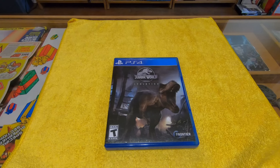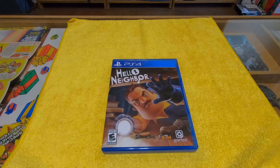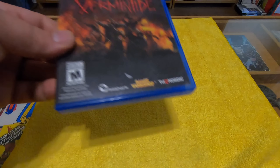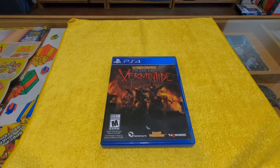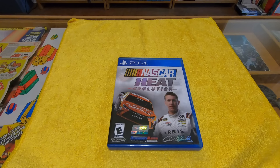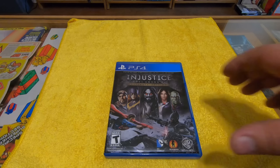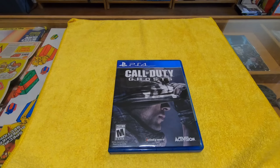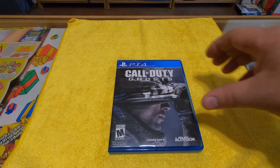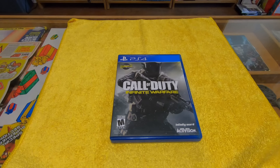LittleBigPlanet 3 — lots of fun to do in that as well, good time killer. Up next here is Need for Speed Rivals. Berserk and the Band of the Hawk — just weird titles, but I have the Berserk anime series. This is Shenmue 1 and 2 — it's really cool to have that from the Dreamcast coming into the PlayStation 4. This is Back to the Future: The Game — another Telltale game where you have choices that you pick.